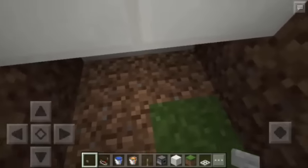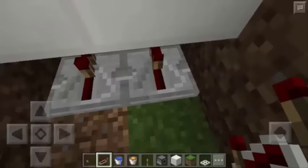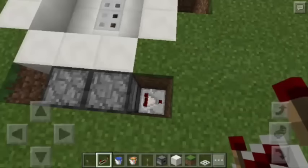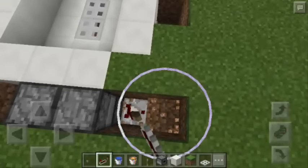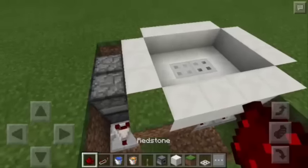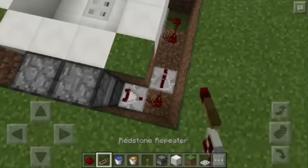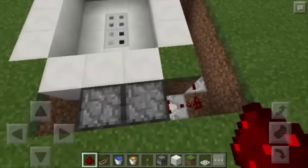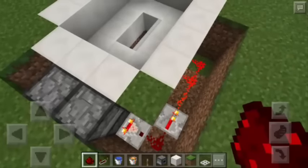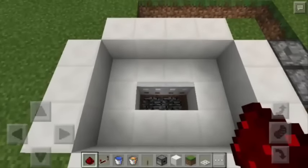Next, we will go below and attach 2 Redstone repeaters here and also here. Now all we have to do is connect the 2 Redstone repeaters to this Redstone comparator. Let's dig 2 blocks below, then use Redstone dust — put 2 Redstone dust here and another one here. Then use a Redstone repeater and another Redstone dust. Let's try to push the button. The Redstone comparator was activated and the circuit is on all the way to the trapdoors — the trapdoors are now open.